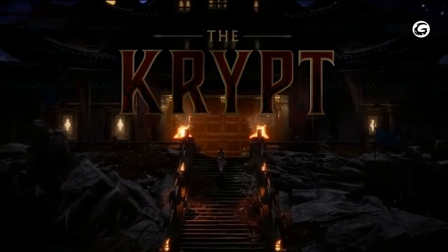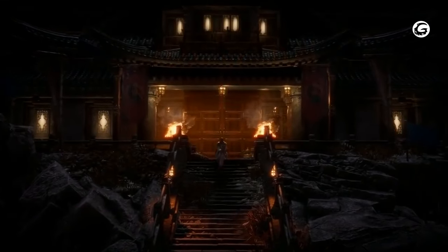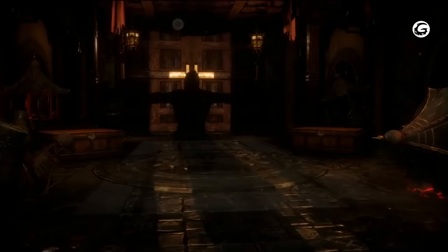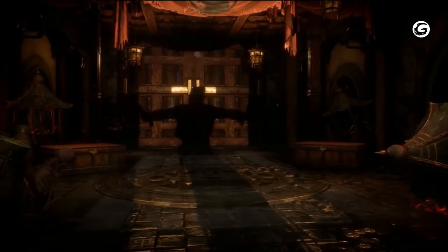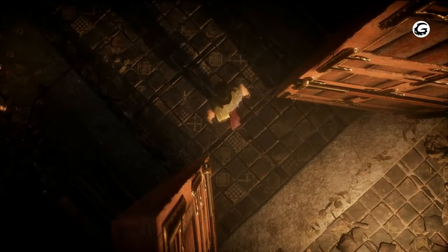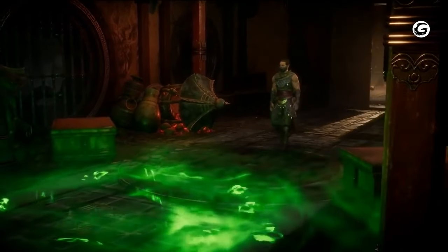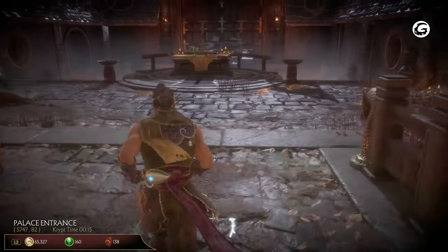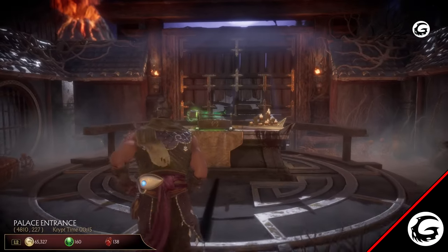Hello, welcome to Gaming Instincts TV, and this is Tristan Reyes. Mortal Kombat 11's Crypt is a place where players can gather chests in order to gain unlockables for their characters. This time around you play as the Traveler, who came to Shang Tsung's Island for unknown reasons. After Shang Tsung greets you, he gives you two free chests containing 50,000 coins and 100 hearts each. After that, you are free to explore his island.